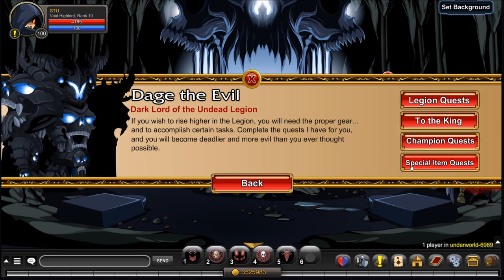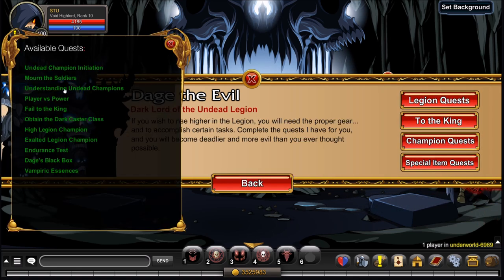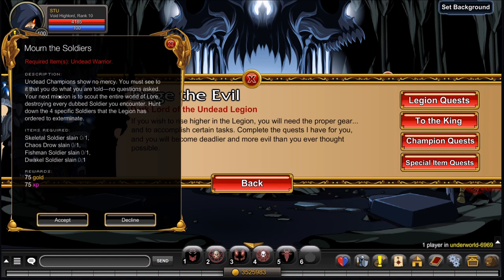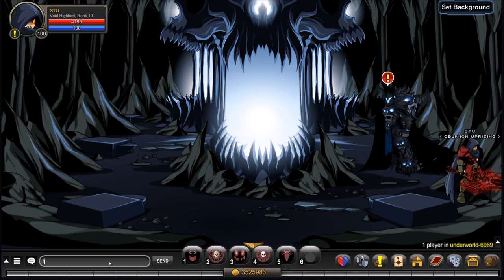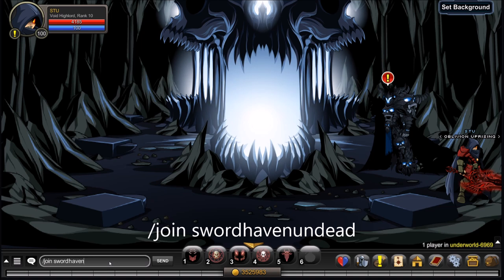Once you have your Black Knight Slain item, go back to Dage the Evil, go to his quest, then Legion Quest, and accept the quest Mourn the Soldiers. You'll need to kill a Skeletal Soldier, a Chaos Drow, a Fisherman Soldier, and a Dwekel Soldier. To get the Skeletal Soldier slain, /join swordhaven undead.